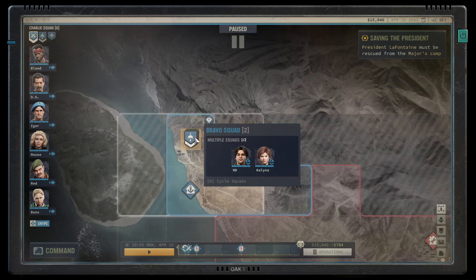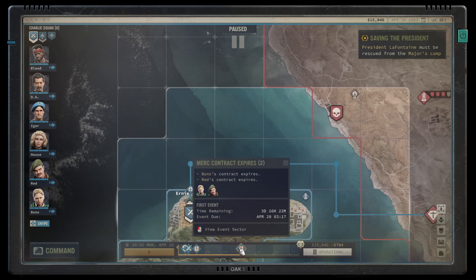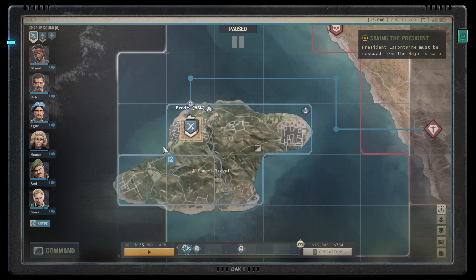We've got Bravo squad training some militia. I think we'll probably renew Kalina for an extra three days, then we definitely want to renew Bunz, and we'll think about Red. All right, let's go — now we can get Barry.